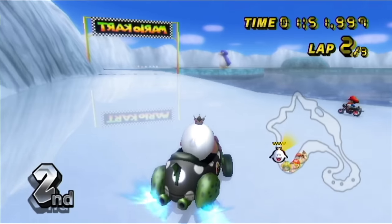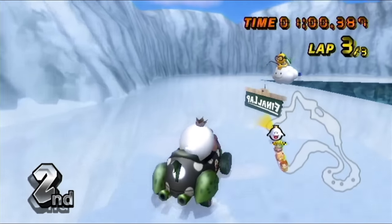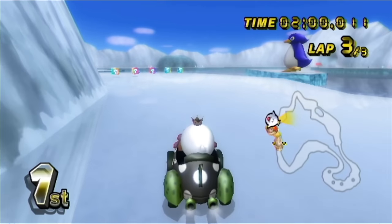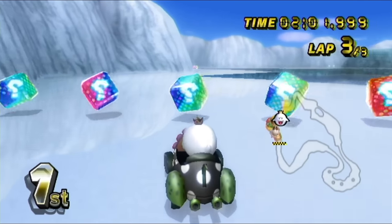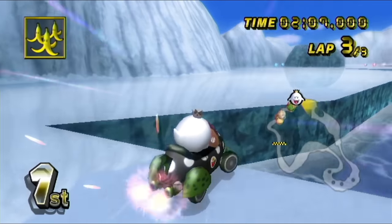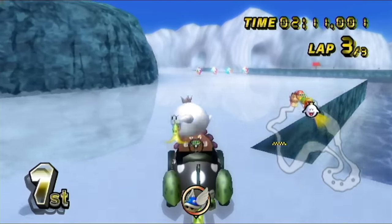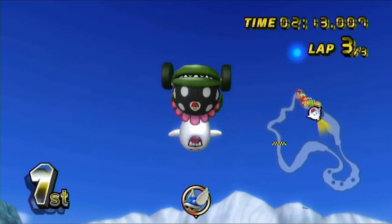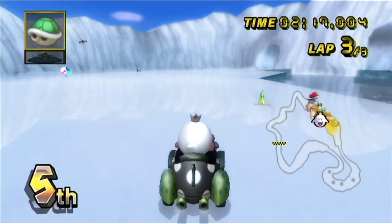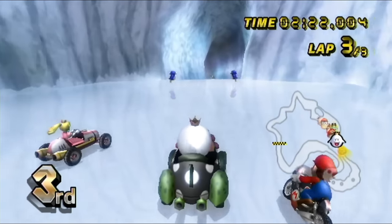We're finishing up lap number two. Okay, I didn't get hit by the blue shell — it was all Baby Mario. Unfortunately I do get wiped out by the penguin, which I don't think is as detrimental to our time. I got a couple of bananas — throw them all down. Baby Mario also got wiped up by the blue shell, so it could have been a whole lot worse. Going to hit him with a red shell too — really giving them a hard time.